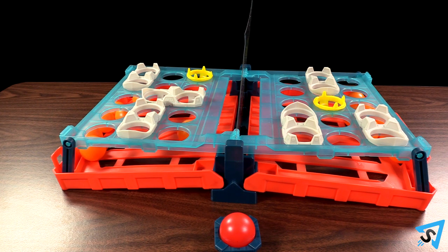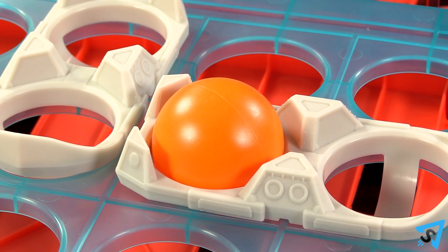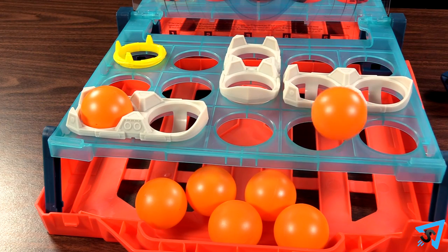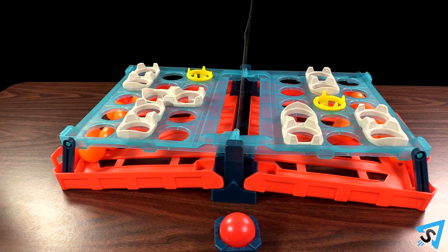On your turn, you throw or bounce one orange ball onto your opponent's side of the board. The ball must go over the divider. Orange balls that land in ships or the life raft count as hits. When all the spots in a ship or life raft are filled, that ship is sunk. An orange ball landing elsewhere is a miss, and the opponent can collect the ball and use it on their turn.